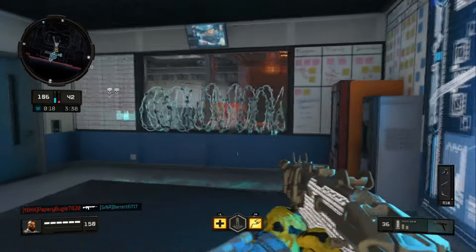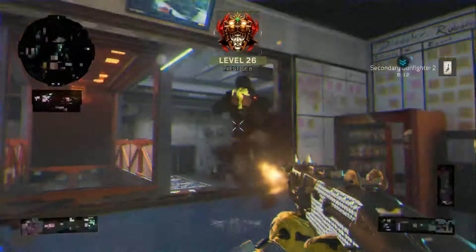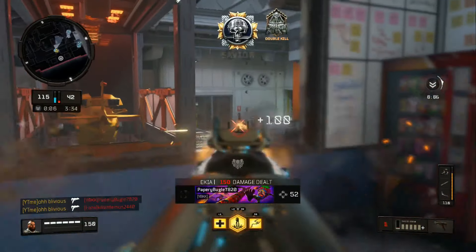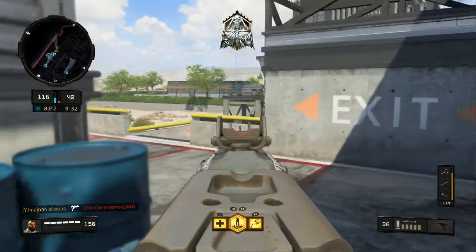Today we're going to be doing a crazy SOG gameplay that I got literally yesterday. I was kind of confused — I picked up this gun randomly in a game, and just so you know, you're going to want to know what's on it. It's Stock 1, Stock 2, Quick Trawl, and Grip.